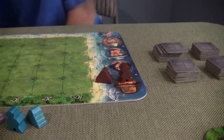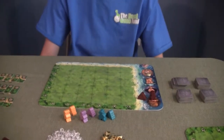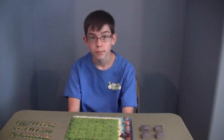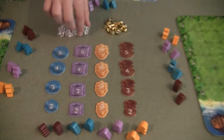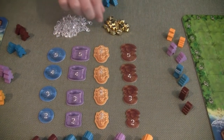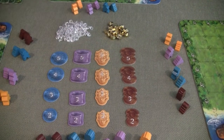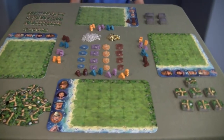It looks like a giant compared to the temple! So you get the matching one to the temple and then you get points, right? Yeah. What kind of points? These are both points in the center, these are gems worth one, these are gems worth two, and these are worth whatever number is on them.